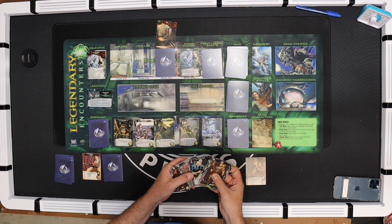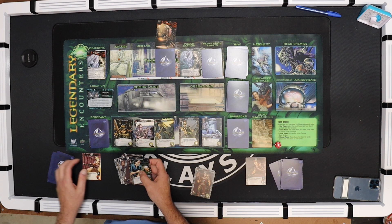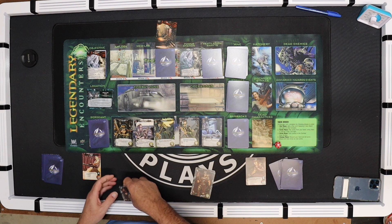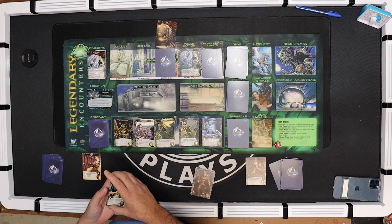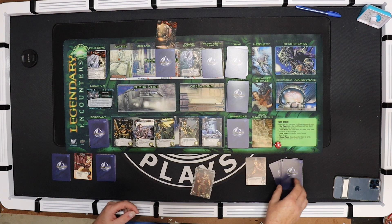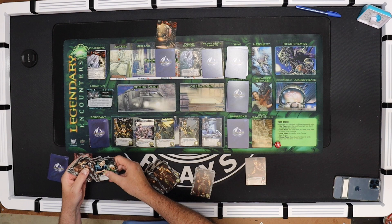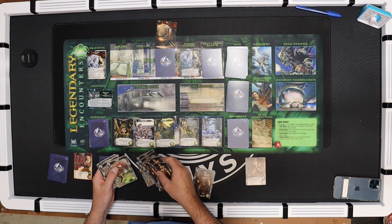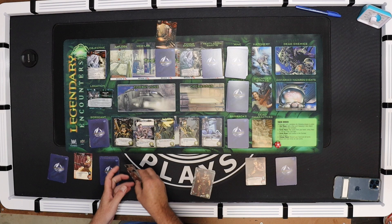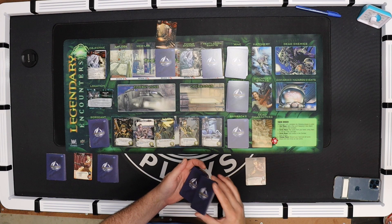Wait, how did I end up with so many cards? I must have put some Specialist cards from the med deck into the Medic's deck. I'm supposed to have seven: one, two - I need five more. There we go. So the Medic deck was too thick because I had extra Specialists in there from last time. Let me shuffle these again since I had too many Specialists in there and draw again.